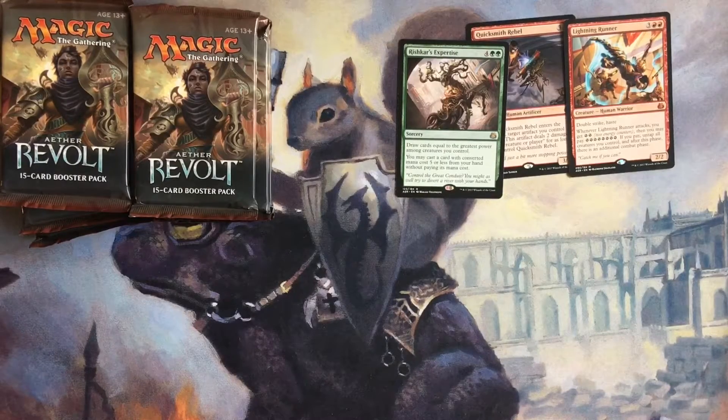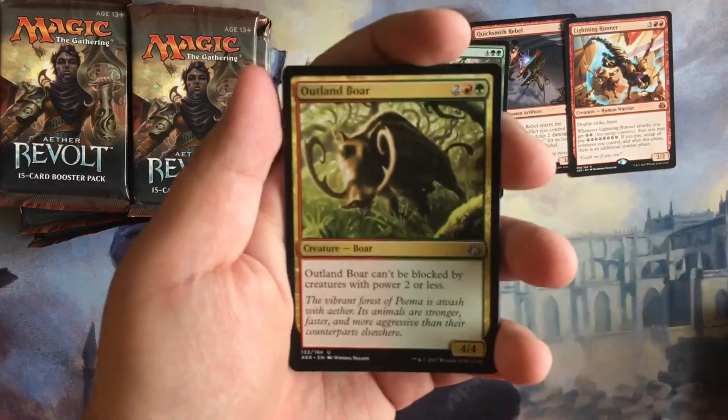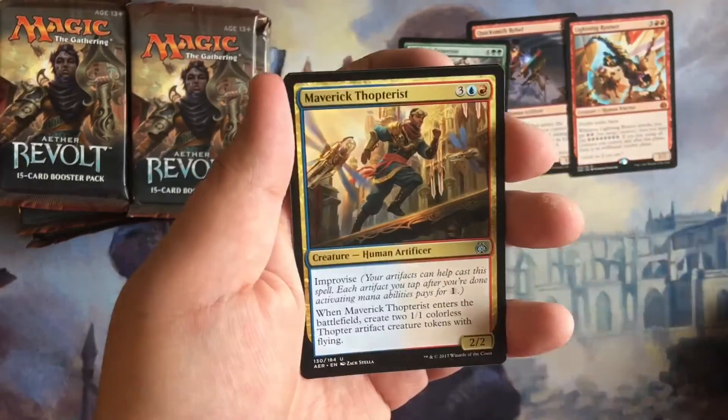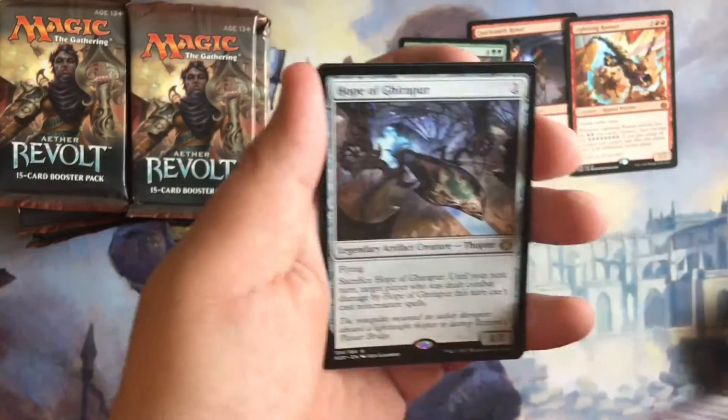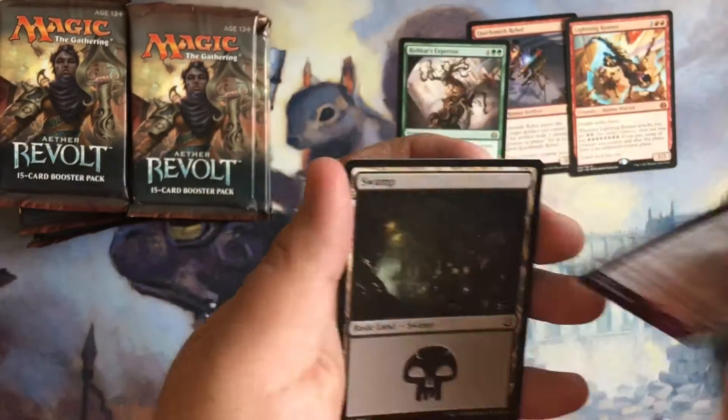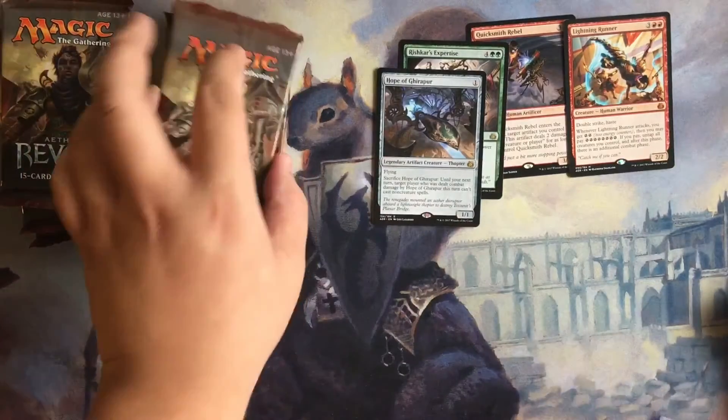First three packs aren't bad at all. Let's see if we can beat the first mythic. We have an Outland Boar, Aerial Modification, Maverick Thopterist, and the rare is Hope of Ghirapur. I have no idea how to pronounce that.